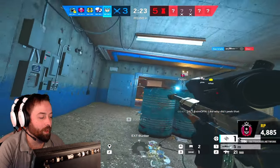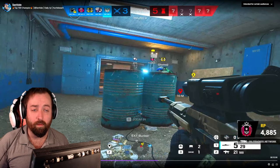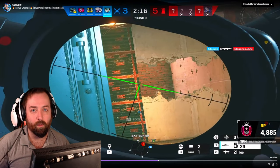We take out the Pulse — not too crazy. The guy says 'why did I peek that?' — exactly. Destroying the Azami and I destroy the barbed wire as well with the explosive lance. There's one more to the right — we take him out, walk in and win the round.